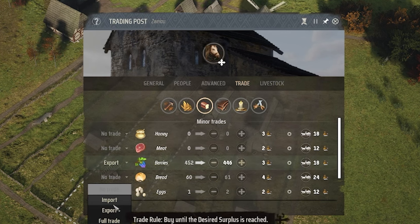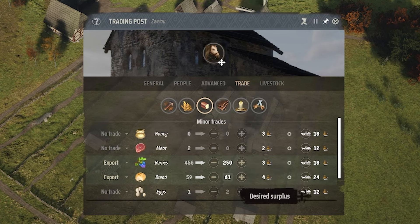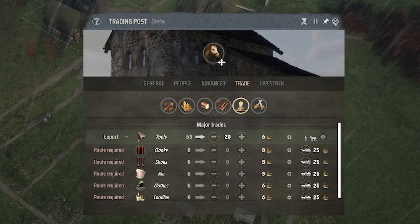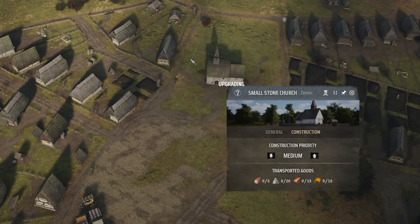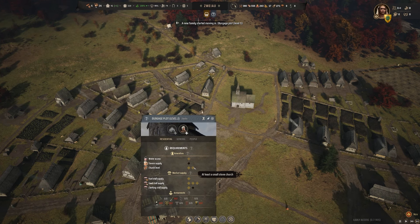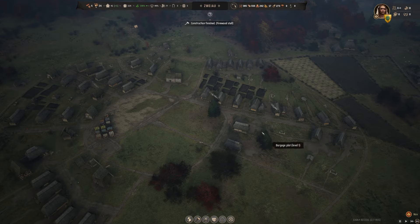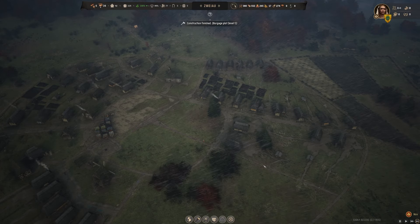We want to start importing barley, but we'll need to export something else too. We've got tons of berries — we could export some at 3 — or we could export some bread, keeping at least 250 berries and 50 loaves for ourselves. We're also going to export some tools since we don't need those as much. We've finally got some roof tiles made so we can upgrade to a small stone church, which is going to make our level two burgage plots a lot happier since they needed that second church level.